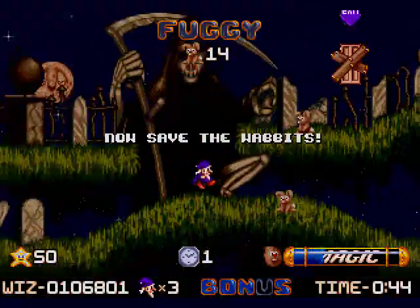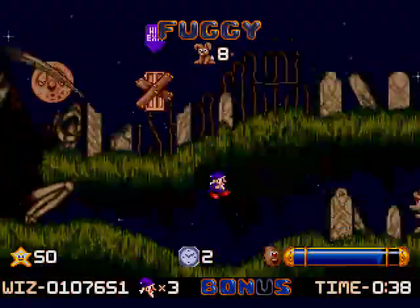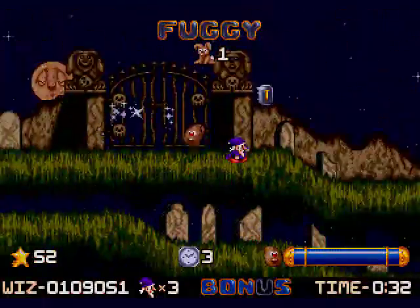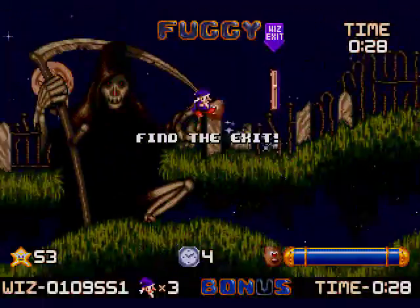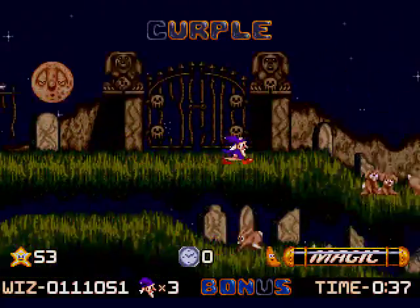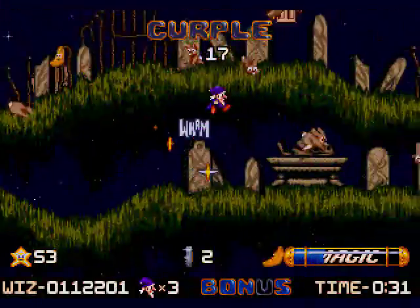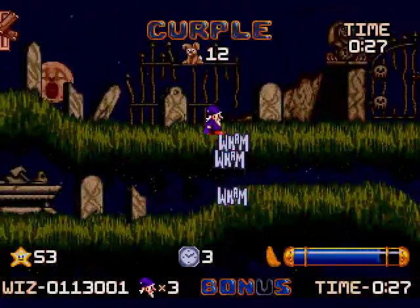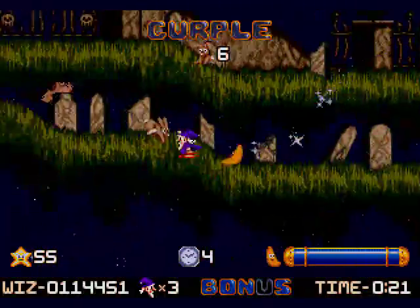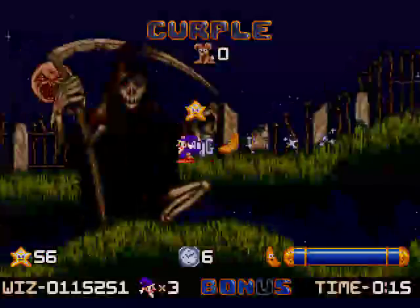I was talking about Psygnosis references in this game — there's one I forgot to point out. On one of the other Deadland levels, there's a sign with 'Beware' painted in red dripping blood, and that's a reference to Bram Stoker's Dracula on the Sega CD, which is another game that Psygnosis published. Man, I'm a nerd, but it's true. There's also a level in either the first or the second Lemmings game that also has the Beware sign. These Psygnosis games are always featuring cameos of each other.